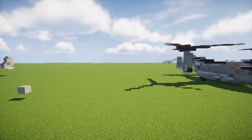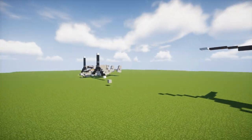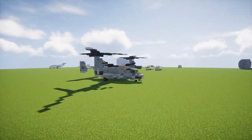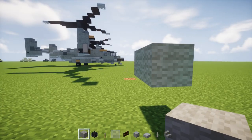I'm going to be building this one. There's the MV-22 and a few other variants but they're not that much different. First thing you want to do is place a light gray wool block two blocks above the ground, two blocks wide and 15 blocks long.